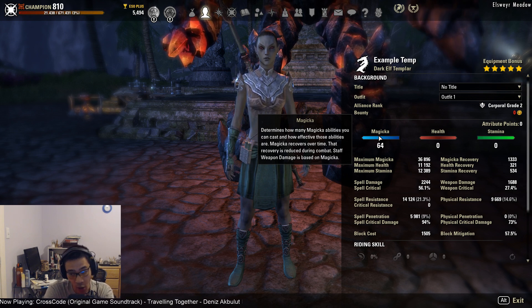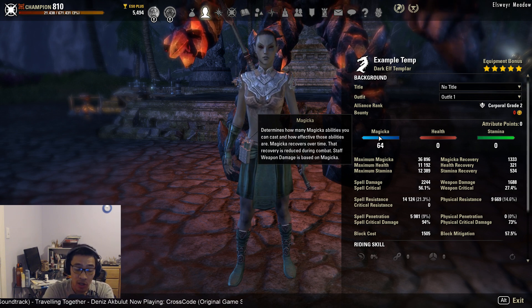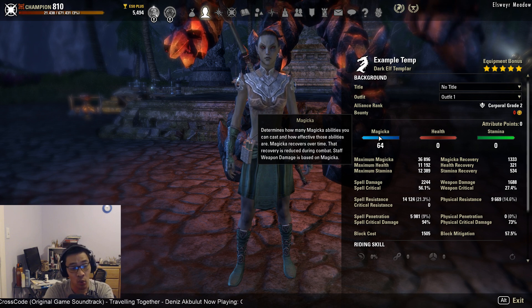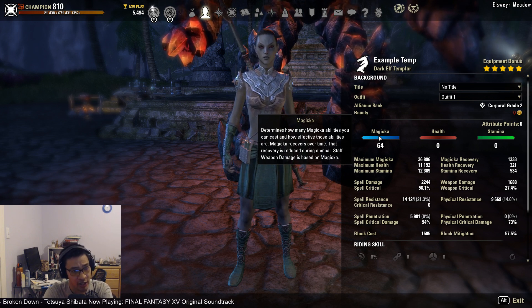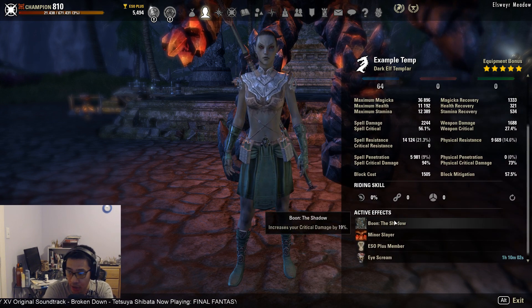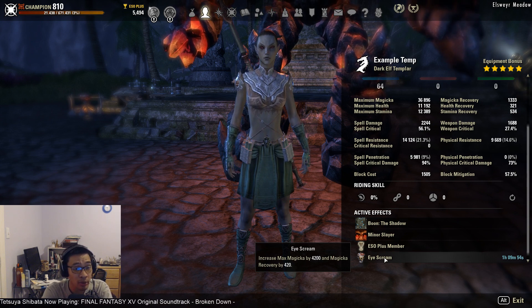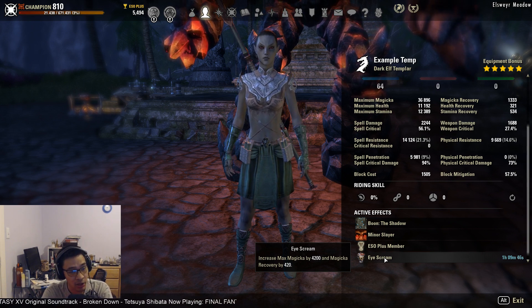For attributes, put all points into max magicka. Depending on your sustain comfort, you may run Clockwork Citrus Filet or Potent Brew instead of blue food, in which case you might shift some points into health or run a health enchant. Sustain has improved for Magicka DPS due to Degeneration giving 100 magicka back with every light attack, so extra health investment isn't strictly necessary. We're using the Shadow mundus stone — still the strongest — and parse food for a standardized comparison across classes.